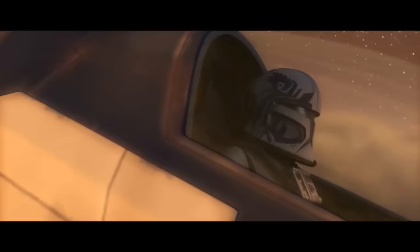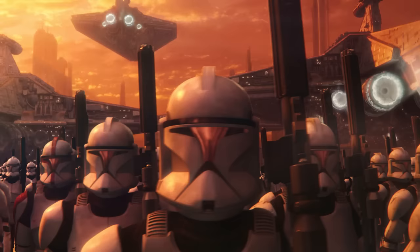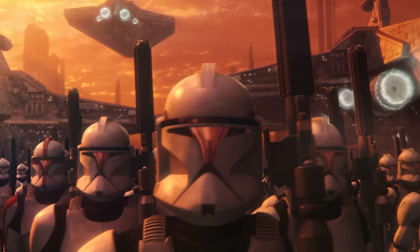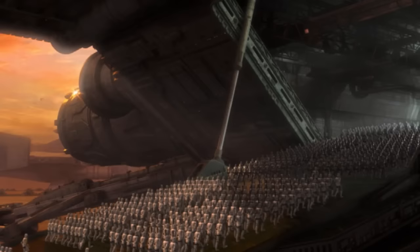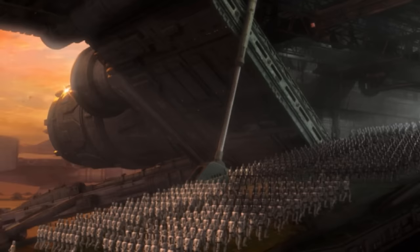The next step up from the regimental level is one of the most well-known units in the GAR, the brigade, more commonly known as the legion. Brigades were commanded by senior commanders in conjunction with Jedi generals and were the most commonly deployed unit for larger battles. They contained four regiments, totaling 9,212 troopers. They were highly modular, capable of serving a number of generic large-scale combat roles, for which reason they were favored by loyalist tacticians. A handful of elite brigades were referred to as legions as well, and these units ironically became more commonly known by that name, though in most cases use of the term is technically incorrect.